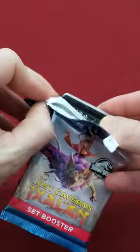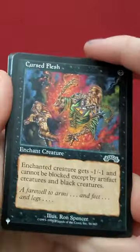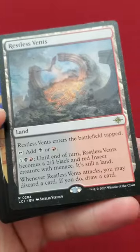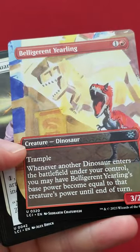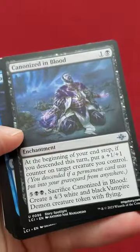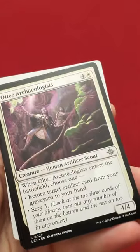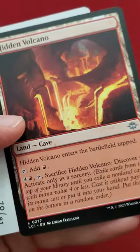There are 12 cards in here. Here's an old one. Okay: Cavernous Maw, Hollow, Restless Vents, Belligerent Yearling, Vanguard of the Rose, Better Triumph, Canonizing Blood, Brackish Blunder, Dead Weight, Unlucky Drop, Old Tech Archaeologists, Old Tech Cloud Guard, and Hidden Volcano.